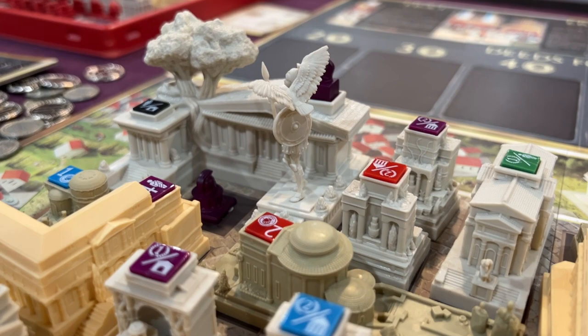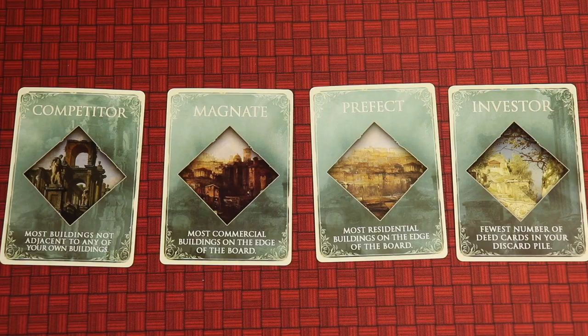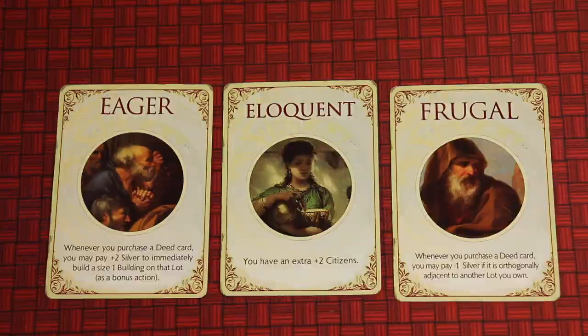By the end of the game, you have a beautifully looking city. With the Emperor Pledge, there's plenty of expansions, like monuments that make different buildings come out each game, or different objectives that are secret or public, or maybe special abilities, and even a cooperative mode.